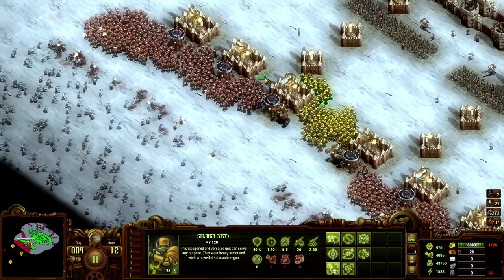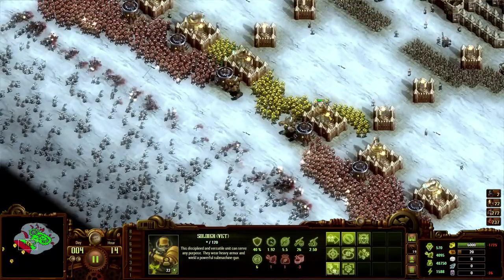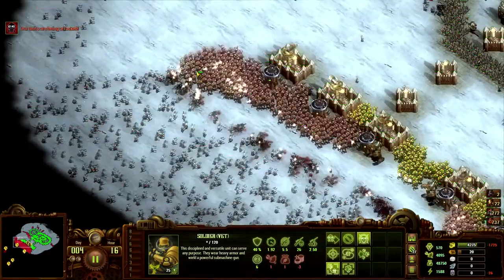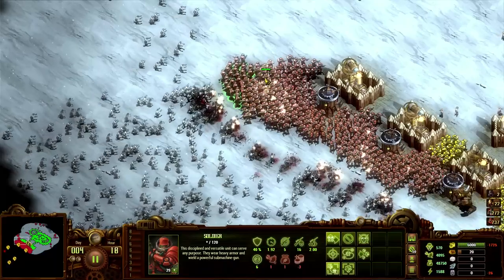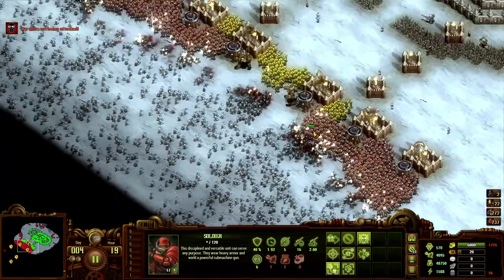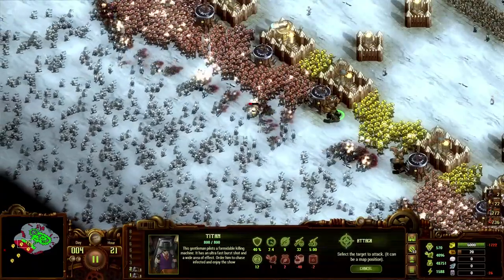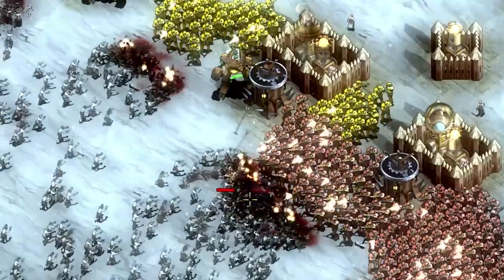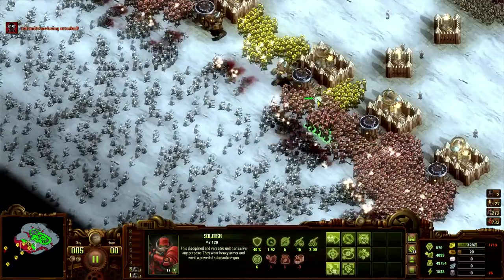We'll only be able to hold out for so long. Straight off the bat these areas are looking a little weak, so we're gonna reinforce them with some of the vets. I'm just looking for units that aren't actively engaging — we can reposition so they can engage, moving these guys back a little bit. Closing in on the siege towers. We're gonna be starting to lose quite a few units from here on out, but we can control our titans to take out the large hordes if they ever do group up. Looks like we're doing well — yep, this is why we have the titans here.